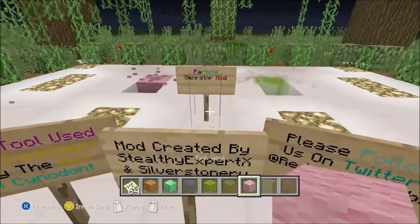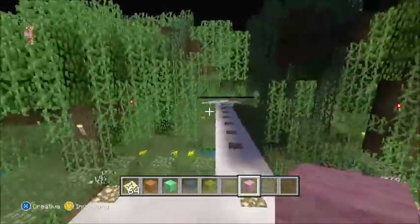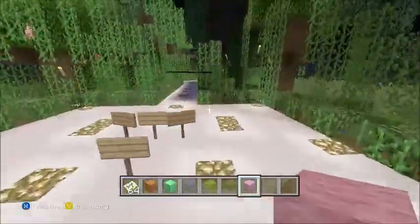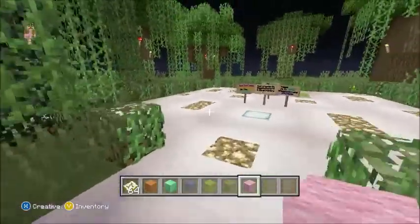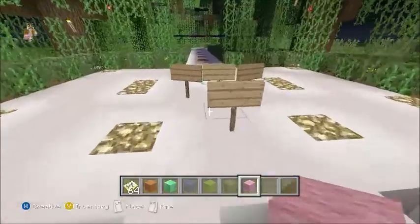Let's add a purple in there — actually, pink. Yeah, that will complement everything. So basically it's just a spawnable particles mod — well, a generator. Like the other one where you can spawn them, but this one generates the particles, which is a pretty cool mod. Bye for now, don't forget to subscribe, comment, and like the video. The download will be in the description.